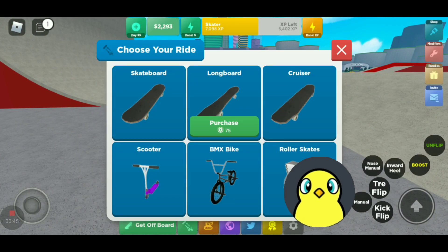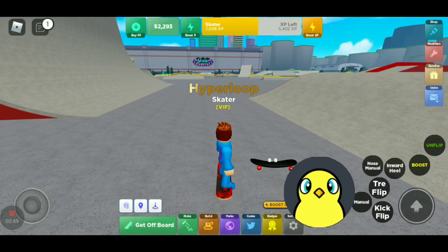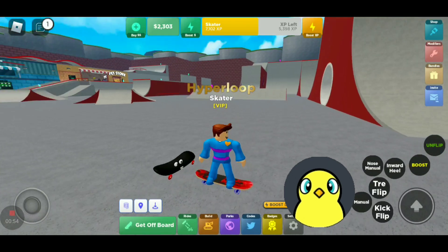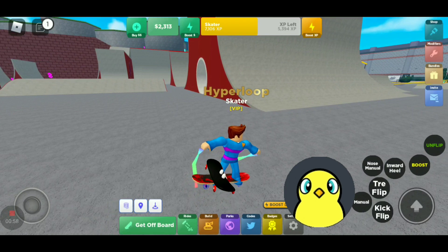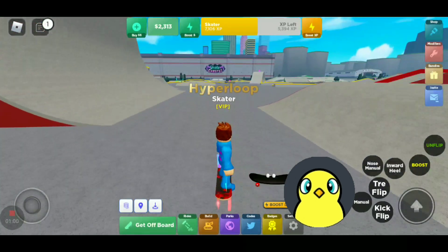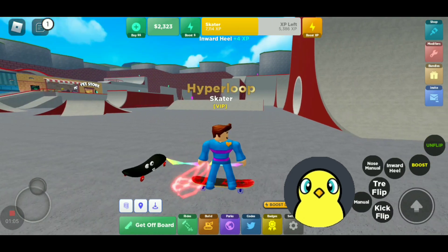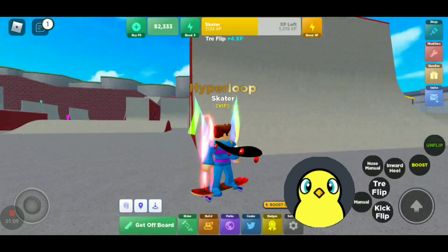You can also switch your rides — all of them cost Robux, though. By default, you're a normal skateboarder. There's a few stunts you can do with the skateboard — I'm only going to be doing the skateboard ones. There's a nose manual, a heel flip, a high foot, a manual, and a skateboard trick.